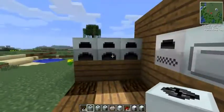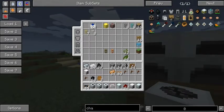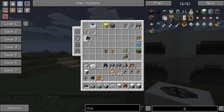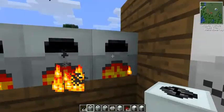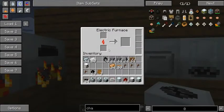Let's get some charcoal. Coal can go over here. Fill up the buffers. With the power, you just need to stuff it in there and it automatically pulls from the buffers from the generators. Pretty easy stuff.